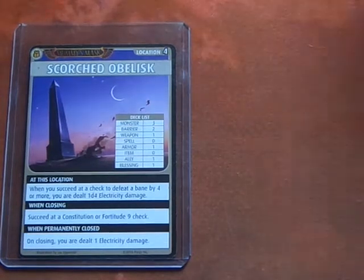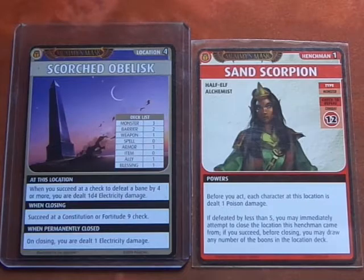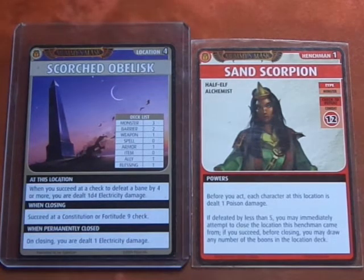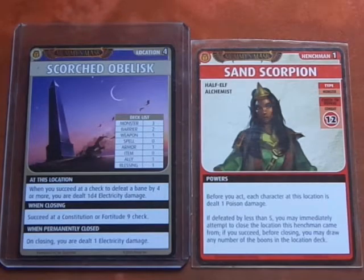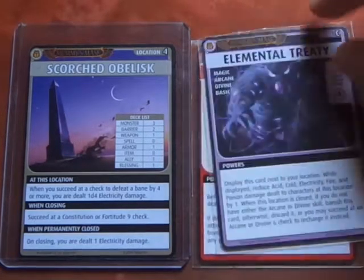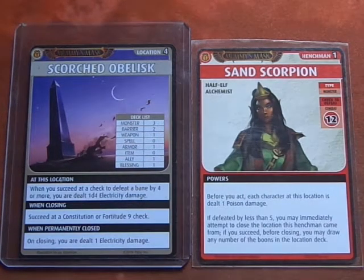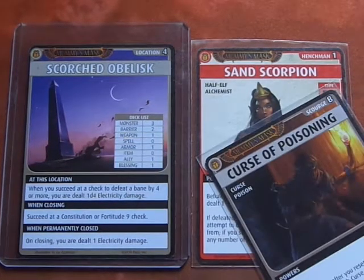Advancing the Blessings deck — it's a Blessing of Wadjet — and we explore. Here is the scenario's henchman: the Sand Scorpion. Before you act, each character at this location is dealt 1 poison damage. There's nothing we can do to prevent that damage. We should have slowed down and used our Elemental Treaty spell, but we didn't. So we'll take the point of damage and lose the Elemental Treaty spell. We are going to gain the Curse of Poisoning — that is rather unfortunate. Drealm now has a Curse of Poisoning.